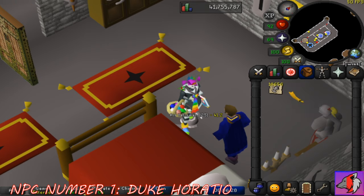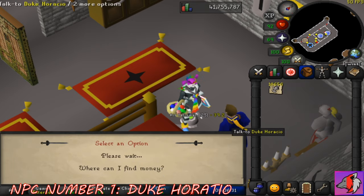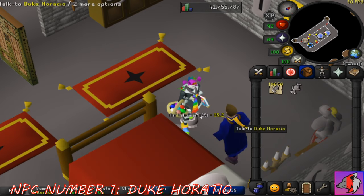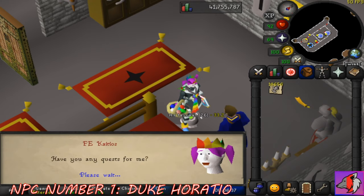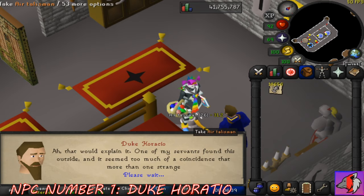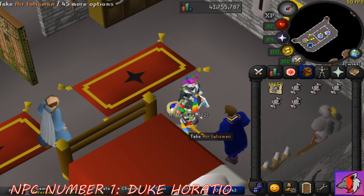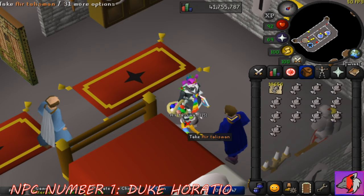In addition, Duke Horatio gives a second unlimited supply of an item — that being the Anti-Dragon Shield during the Dragon Slayer 1 quest. The Anti-Dragon Shield is useful for defeating Elvarg at the end of the quest if one decides not to flinch her. While Jagex has not confirmed where the Duke gets an unlimited supply of air talismans and Anti-Dragon Shields from, we're only able to speculate.